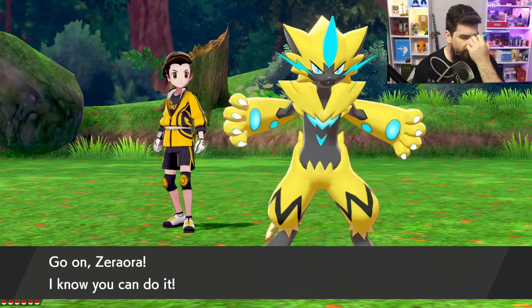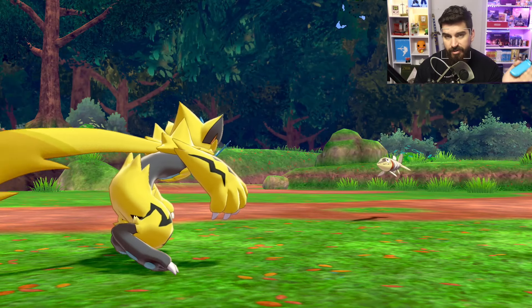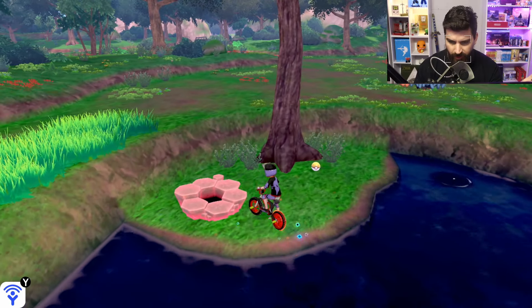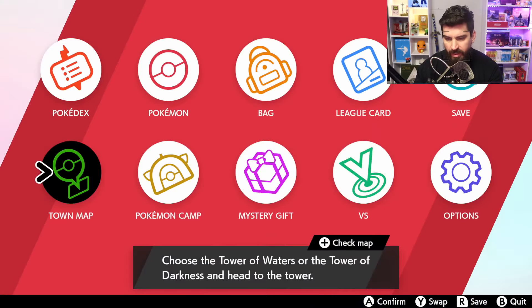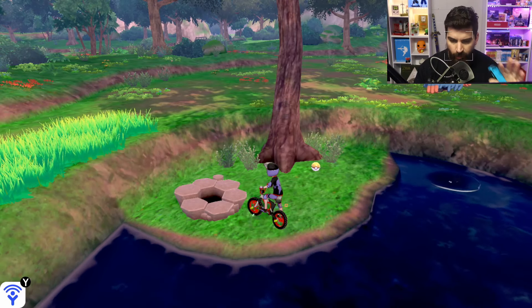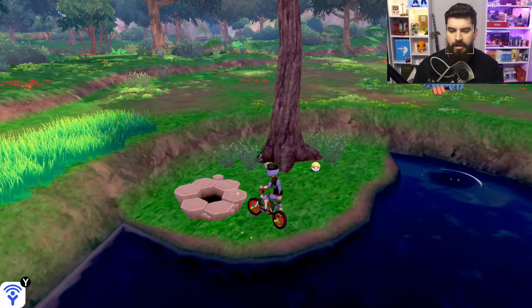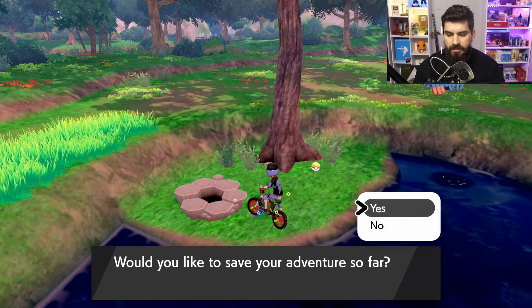That is the den for Gigantamax Venusaur. We're going to go through that exact same method we just used to get Gigantamax Blastoise. Grab the Watts first, then do the Hard Save. Make sure you still have Auto Save Off in case you didn't come straight here, and Tech Speed is still on Slow. Then chuck the Wishing Piece in, exactly the same as we just did for Gigantamax Blastoise.